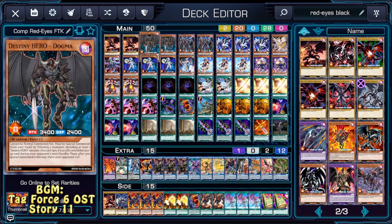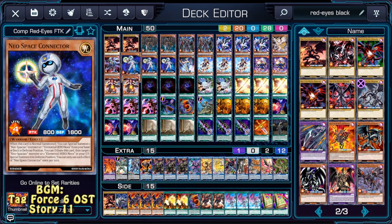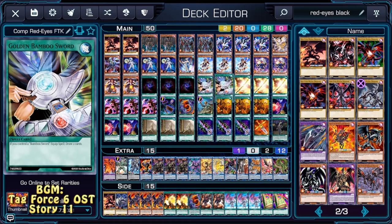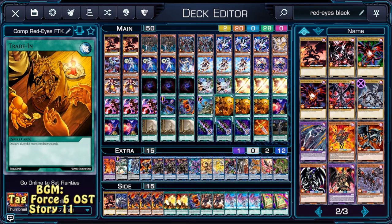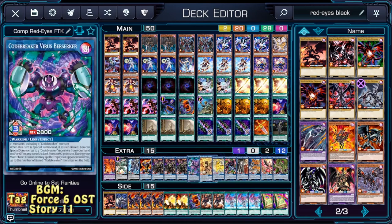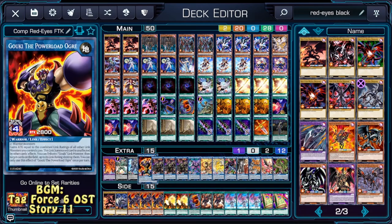And this is basically what we will be going with: Double Red-Eyes Black Dragon, Double Dogma, Double Plasma, Triple Parallel Exceed, 1 Tefnuit, 1 Zero Day, Triple Connector, 1 Aqua Dolphin, Triple Hero Kid, Double Fire Flint Lady, Double Renard, Triple Allure, Double Destiny Draw, Triple Bamboo, Triple Fire Blast, 1 Into the Void, 1 Red-Eyes Fusion, 1 Rhoda, Triple Trade-In, Triple Serial Spell, Triple Broken Bamboo Sword, Triple Cursed Bamboo Sword, 1 Divine Phoenix Blade, and 1 Living Fossil. The extra deck is basically the same, except I swapped one Number 60 Dugares for Goki the Power Lord Dogger, so we can have an additional boss monster.